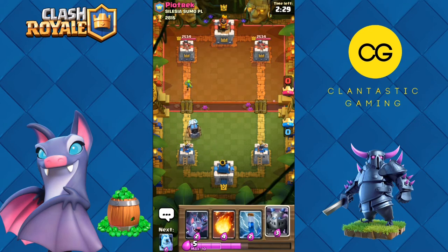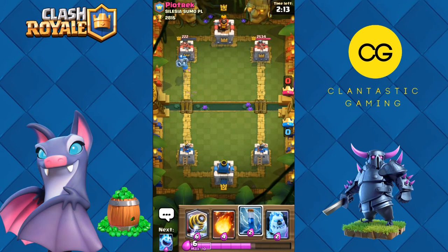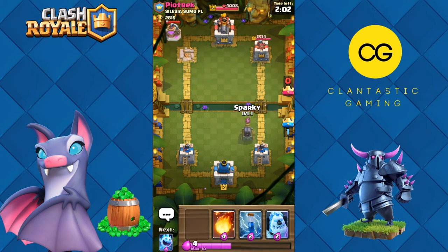I replaced goblins with tornado in this deck because I face a lot of princes and giant skeletons, so I thought goblins would be a pretty good choice. What does he have to kill the sparky? Maybe badly-placed executioner. Sparky, one more shot please — the tower is almost down and it is actually down! Amazing start to the game, just under a minute and we have a tower down.